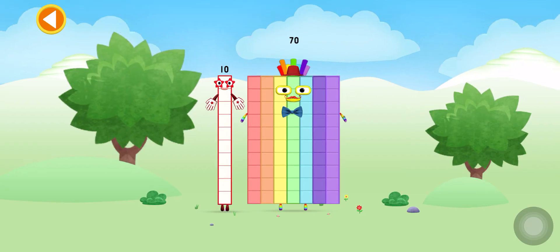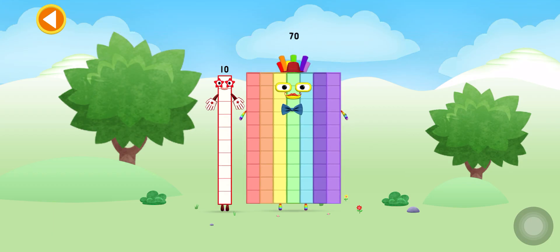You're about to meet Numberblock 80. Can you add 10 to 70 and make Numberblock 80? Drag Numberblock 10 onto Numberblock 70.